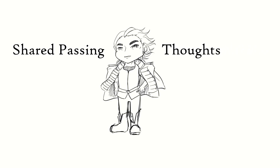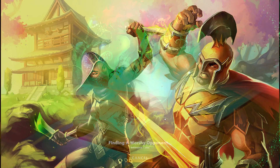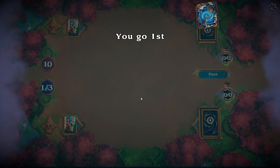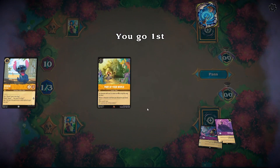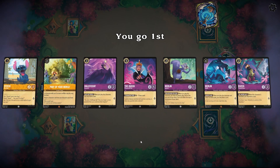Welcome to Shared Passing Thoughts. Today we are going to be looking at an Ember Amethyst deck. This deck is mainly focusing on drawing a lot of cards and making sure that we have a lot of characters in play to lure with, and just overwhelming our opponents with a large hand size and a large in-play character presence.